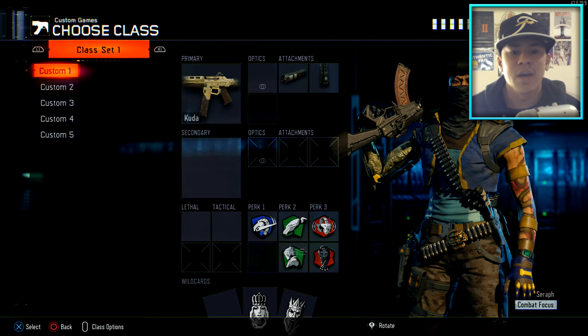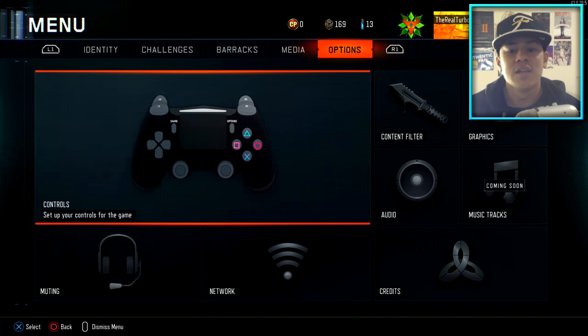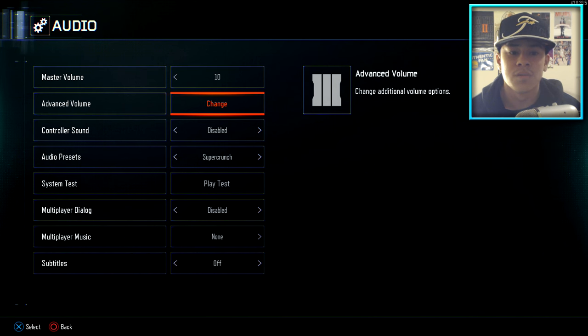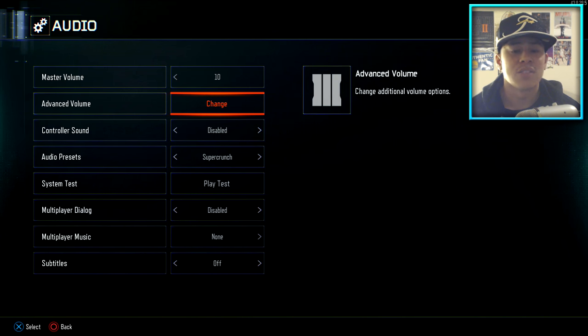Now I'm going to show some audio settings. Even if you don't have a gaming headset, this will benefit you — you can use Apple headphones plugged into the back of your monitor or TV's headphone jack. Copy the settings on screen right now, and also go to Advanced Volume and copy those settings. These settings will optimize your chances of hearing footsteps much more clearly in the game. Sound whoring is important.